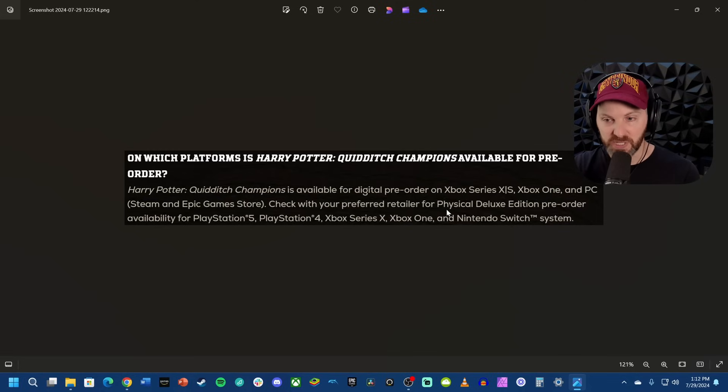Then they say check with your preferred retailer for physical Deluxe Edition pre-order availability on PlayStation 5, PlayStation 4, Xbox Series X, Xbox One, and Nintendo Switch. Oh yeah — what about Nintendo Switch? That version is delayed to holiday 2024. We don't have an official date on that one yet.